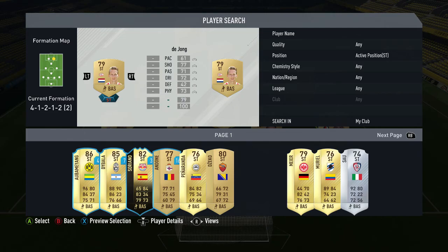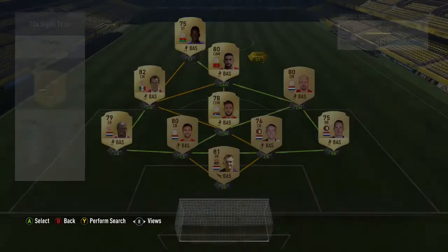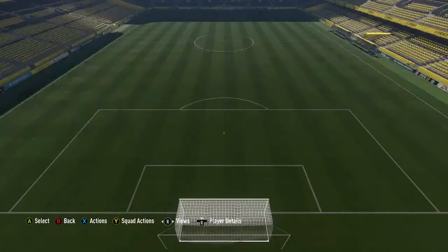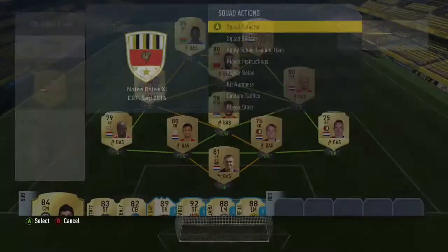Moving over to my other striker — surprisingly the most expensive player in my team — I'm not really sure why, but he cost me 2,000 coins and that's Luke de Jong. His four-star weak foot is brilliant. A lot of goals — I'd say three or four of his seven goals — have come from his left foot. He's also scored a header and got two assists. He is 2,000 coins for a non-rare, which seems quite pricey, but honestly he is a very very good player.